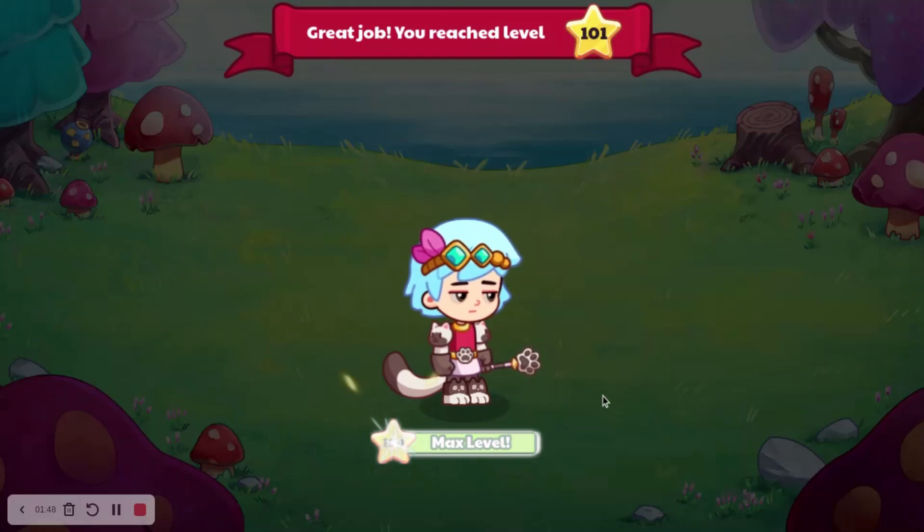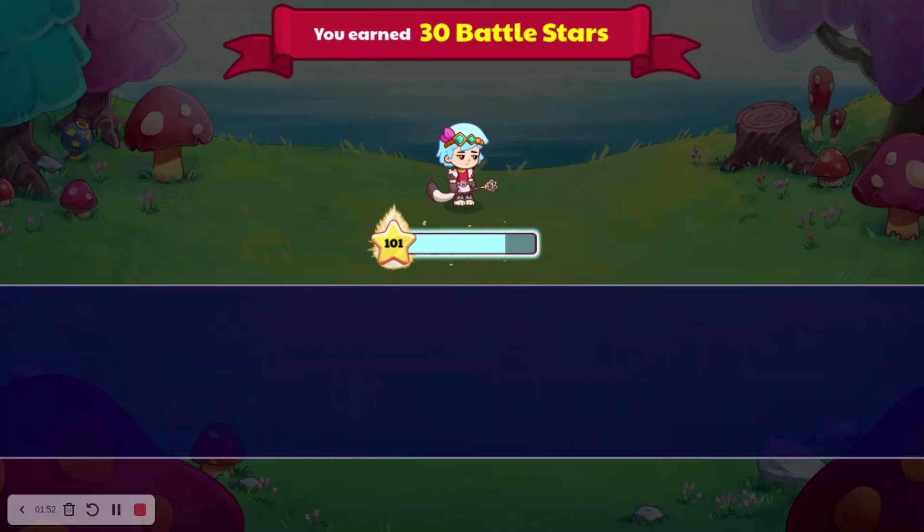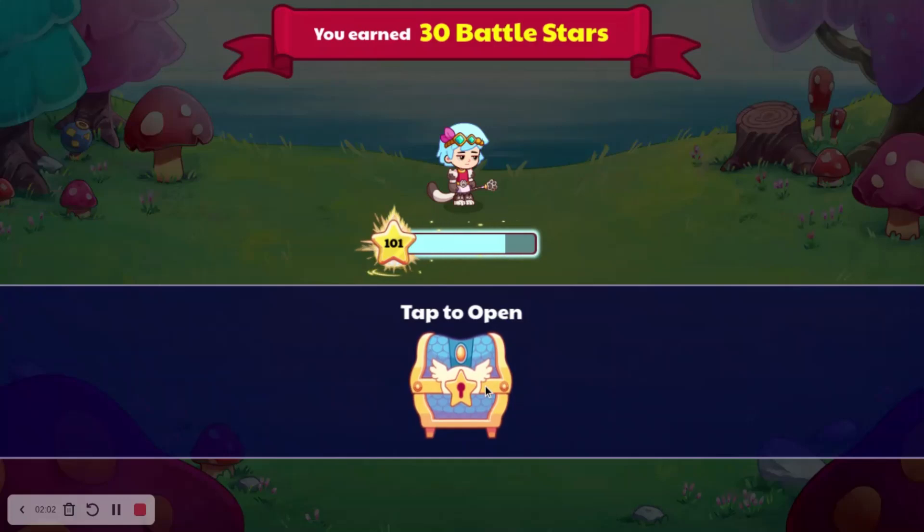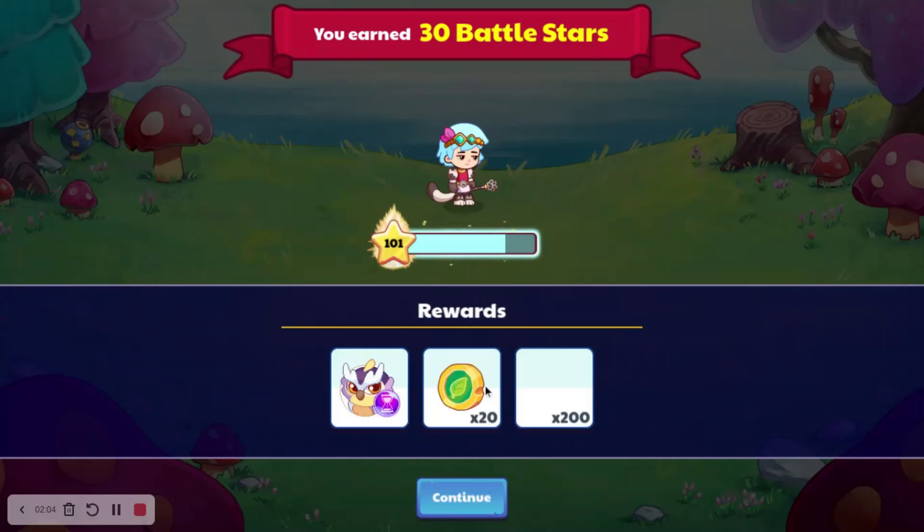All right, so there we go — we are now level 101. It says: charge beyond level 100, win battles, play within four days, power up your team. So we are now level 101.